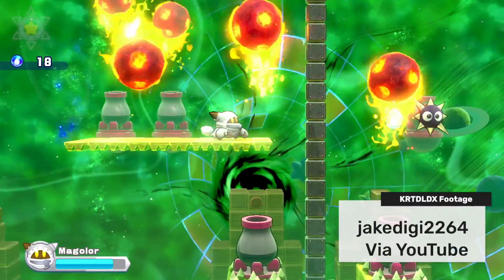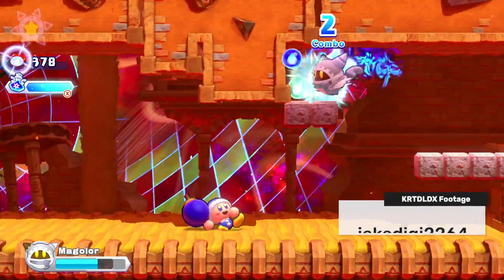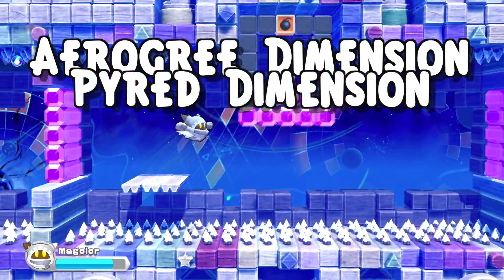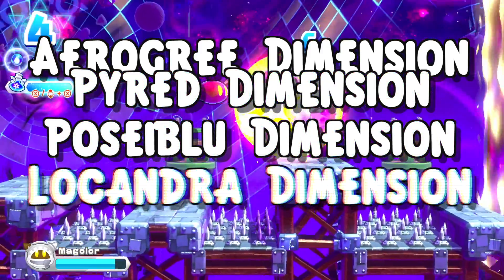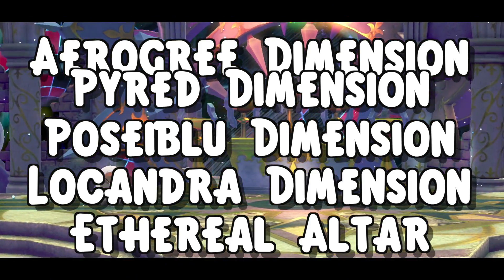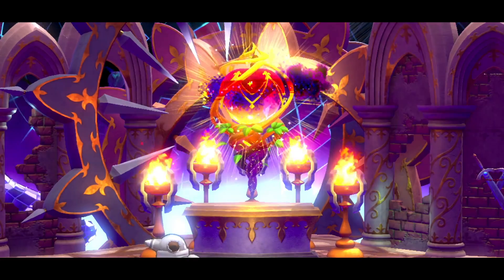If you take the names of every world in Magalor's Epilogue and put the first letters together, it'll spell out 'APPLE.' The worlds are Aero-Gree Dimension, Pyred Dimension, Posse Blue Dimension, Locondra Dimension, and then the Ethereal Altar at the end — the first letters of each spell out APPLE. If you've finished Magalor's Epilogue, it's very obvious why.